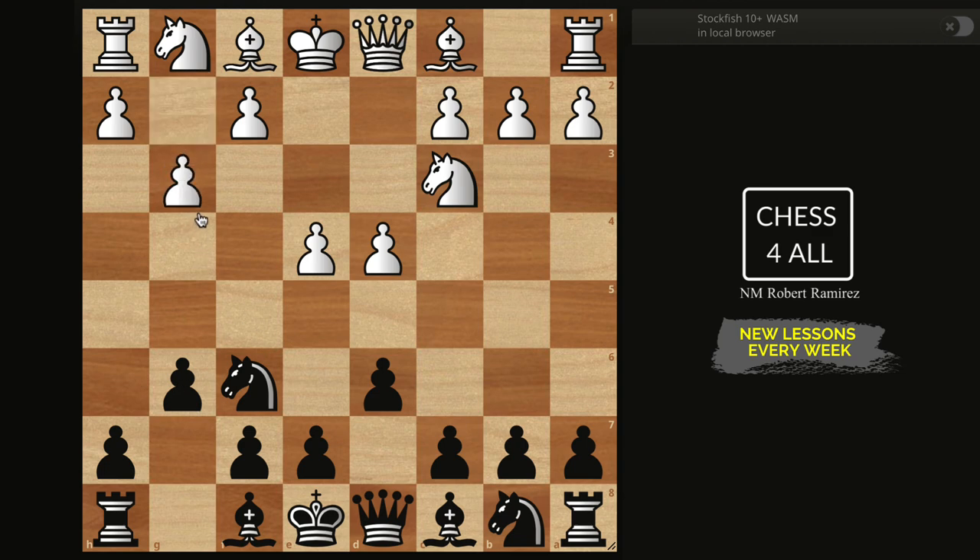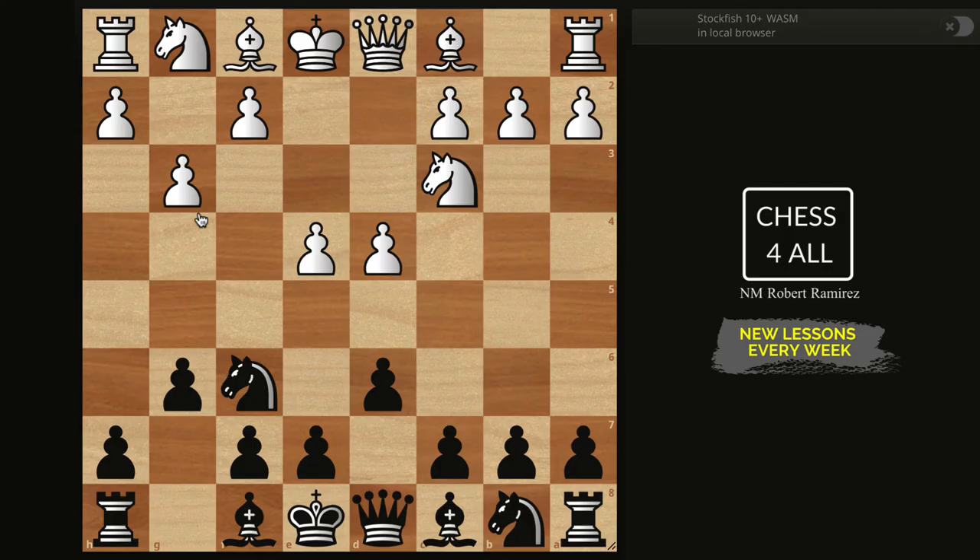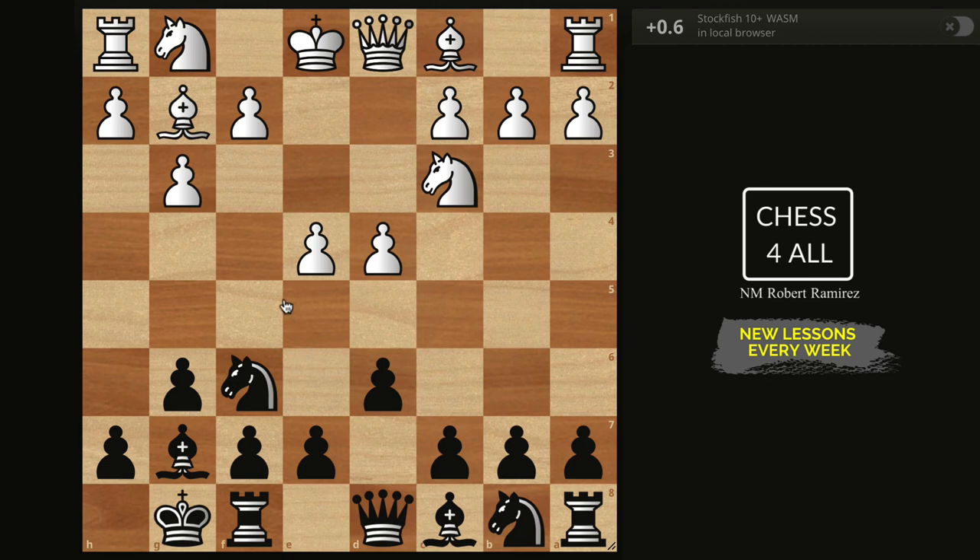This is not exactly the Fianchetto variation against the King's Indian defense we talked about in lessons 86-87, but it's good to know more or less where your pieces go. It's not that complicated, but we need to know the main ideas like we've been doing with the other Pirc variations. After g3, we have Bg7, Bg2, castle, and the main line for white is Nge2. If they did Nf3, just know it's okay.